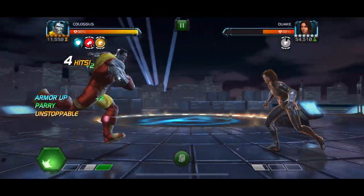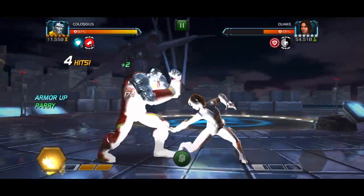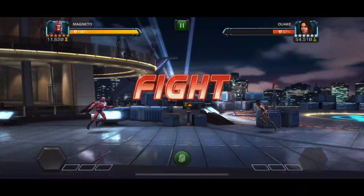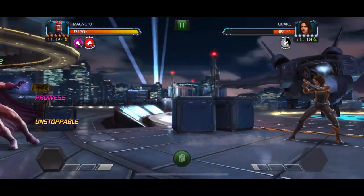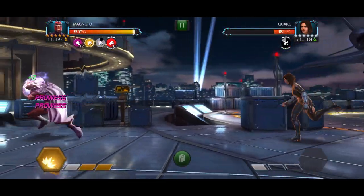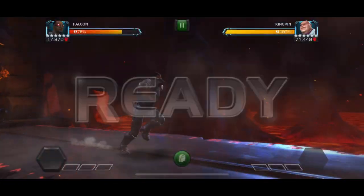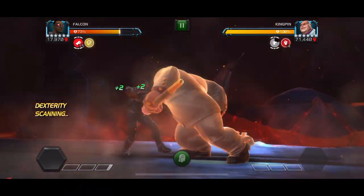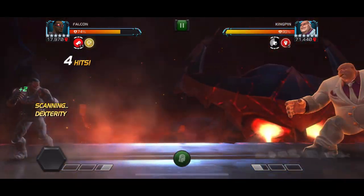Colossus is another great option — every time you parry you get an armor up, which means you get power. When you activate your special two you also gain extra armor ups, refilling power quickly. Magneto is also great because every time he knocks the opponent down and charges his heavy he gets more buffs, making it easy to build power. There are no metal champions on this lane, but Magneto is still good — you can cheese the path by charging a few heavies, getting to a special three, and then with all those buffs you'll quickly get another full bar of power.